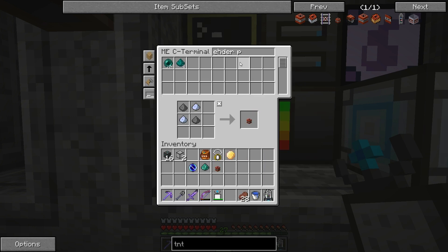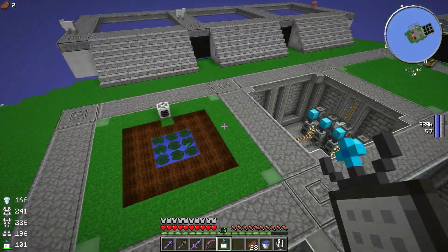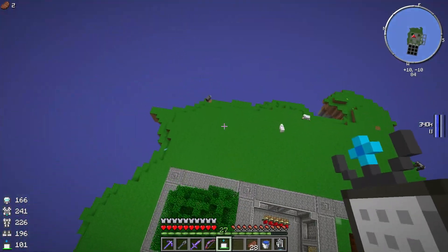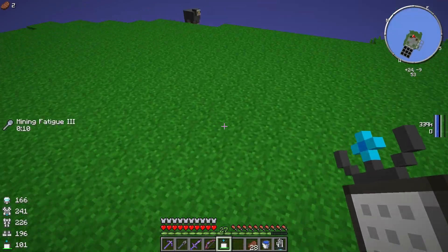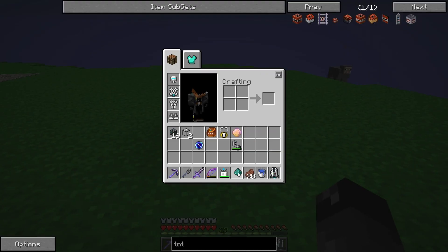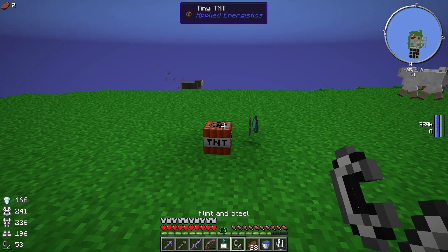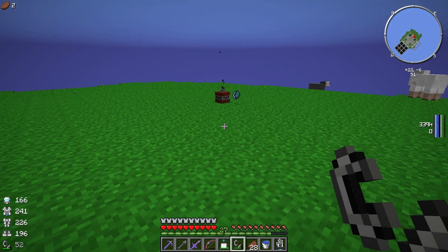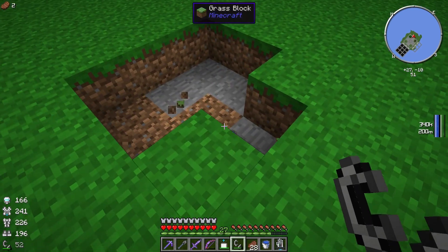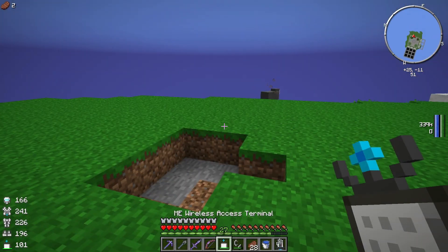We'll take one of those and we're gonna need a flint and steel. This should be pretty much everything we need now to make our quantum entangled singularity. I guess we'll do it over here where we got some flat land and there's nothing else around. Let's put the TNT down, put a piece of enderpearl dust right there, and a singularity. They don't have to be touching each other — they just have to be in the range of the explosion. Let's go ahead and set that little bitty TNT off. Boom! And we now have a quantum entangled singularity. That's awesome.